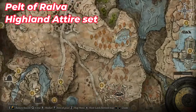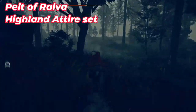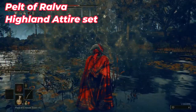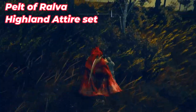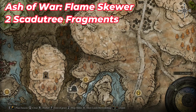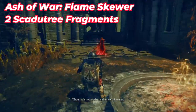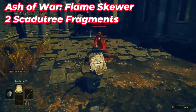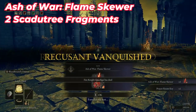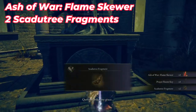Go back to the Site of Grace and go north in the lake to where I placed the marker. Kill this bird to find a helmet. Near the miraculous structure you can find a set of armor. Go to the Site of Grace again and this time head to this church. Fight the summoned enemy, kill him, and he'll give you two items — one Ash of War and a key. Inside the church you can also find two fragments.